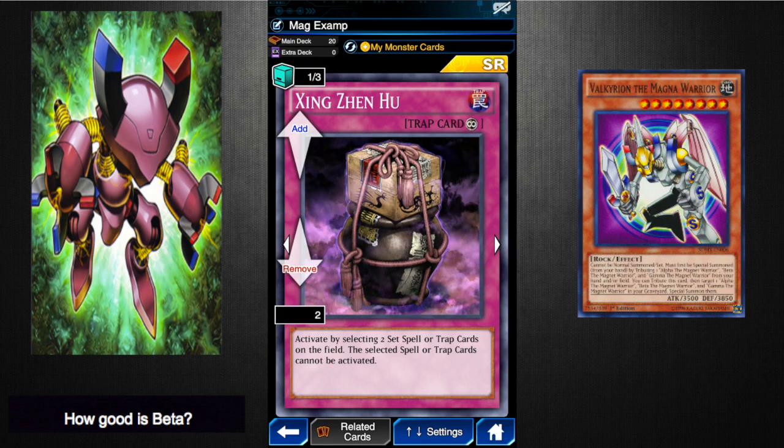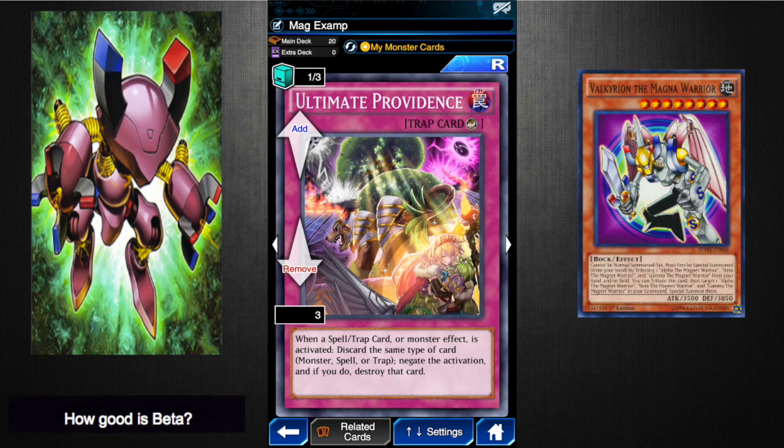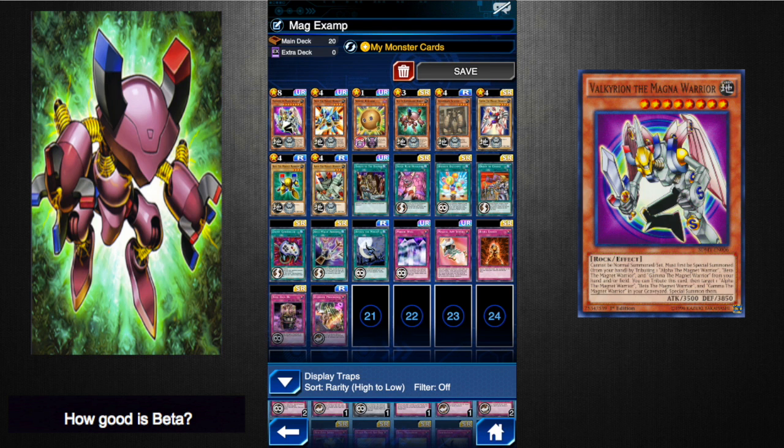You can clog up your opponent's back row so they can't activate it, which is really nice. Don't run this if you are running the Last Gamble deck though, it's not going to work. Ultimate Providence is actually a really nice key card — I would run maybe one or two of these. Say you've got an Alpha in your hand and you've got an Ultimate Providence set: they activate any sort of monster effect, you get to activate Ultimate Providence and you already get another thing to discard. I think this is one of the better cards you can run, because it's also countering a lot of what your opponent can bring out.